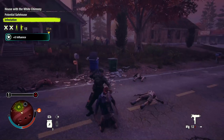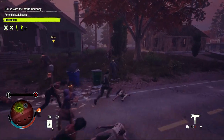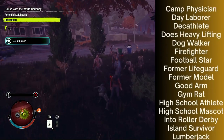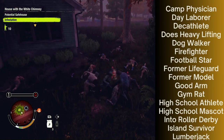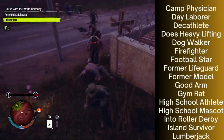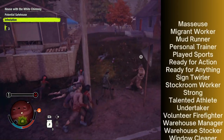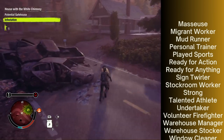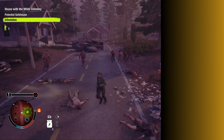The fourth and final specialization is Powerhouse. It can be randomly available or guaranteed as an option by the following traits: Camp Physician, Day Laborer, Decathlete, Does Heavy Lifting, Dog Walker, Firefighter, Football Star, Former Lifeguard, Former Model, Good Arm, Gym Rat, High School Athlete, High School Mascot, Into Roller Derby, Island Survivor, Lumberjack, Masseuse, Migrant Worker, Mud Runner, Personal Trainer, Played Sports, Ready for Action, Ready for Anything, Sign Twirler, Stock Room Worker, Strong, Talented Athlete, Undertaker, Volunteer Firefighter, Warehouse Manager, Warehouse Stocker, and Window Cleaner.